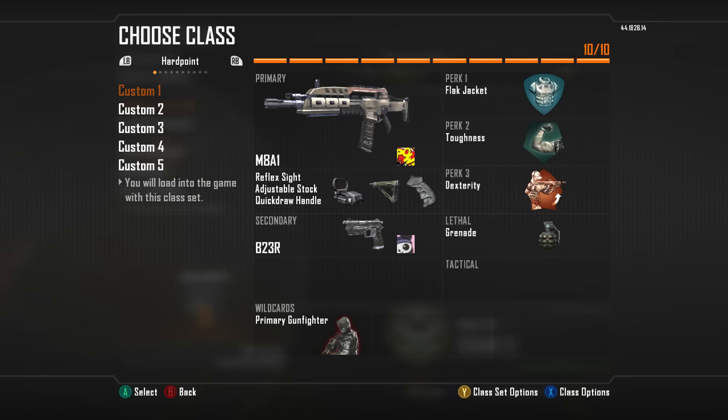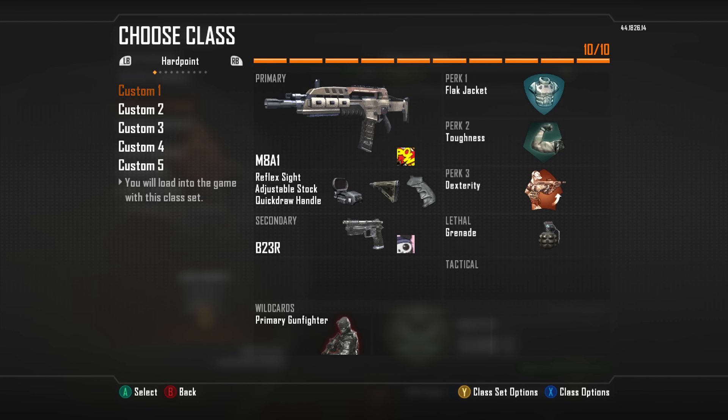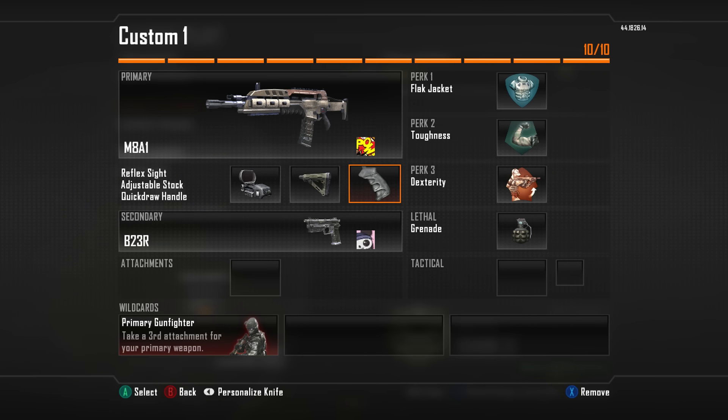Anyway, let's show you the classes. My attachments are the same for every gun — pretty much every gun. People tend to use FMJ instead of Quickdraw, or some people in S&D use MMS. But these are going to be my setups and they're not going to change. The B2-3R never has attachments — you don't need them. So I've got the MAG with Red Dot, Stock and Quickdraw.